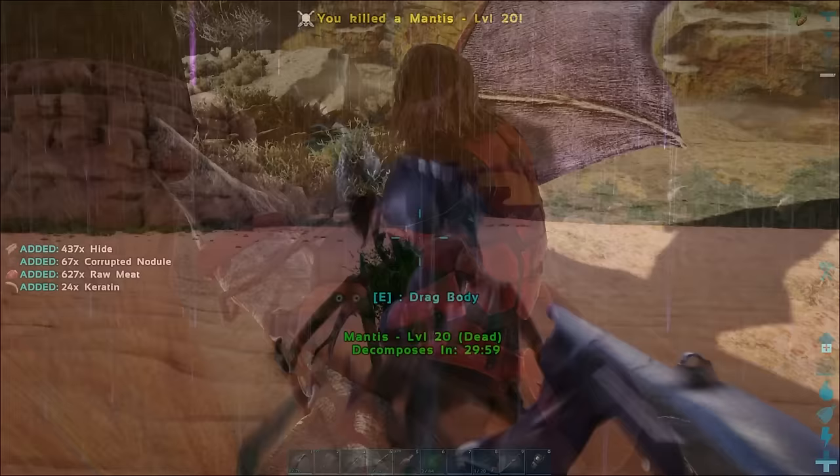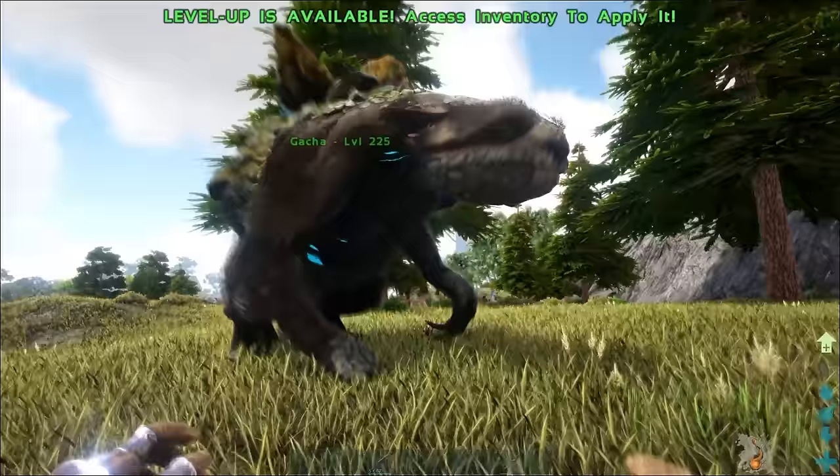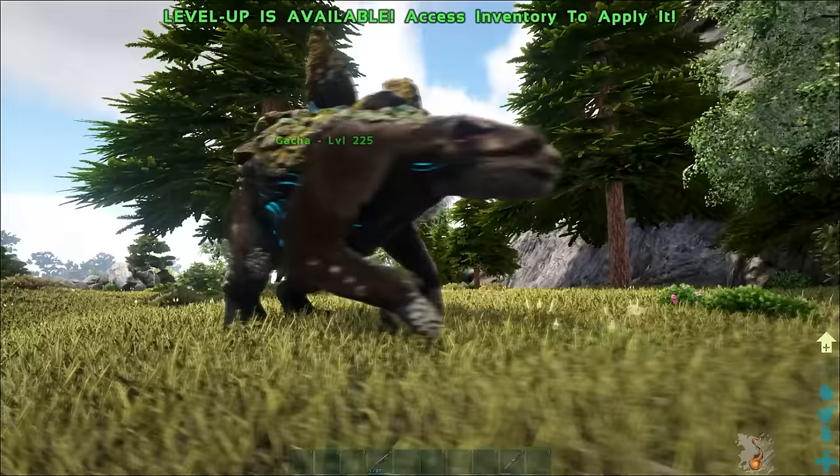But if you're on Extinction, you can just use corrupted nodules. There's another method that many players swear by though — it's the gacha. You have to kind of get lucky with what the gacha will produce, but if you get one that produces organic polymer, you're in a really good spot for resources. You can simply store the gacha crystals for when you need polymer, and voila — infinite polymer. Gachas can be tamed by dropping some structures in front of them, so they're pretty easy to get.